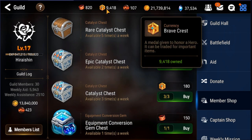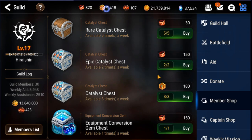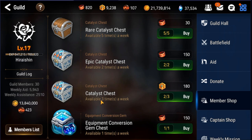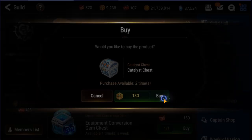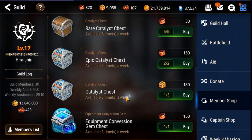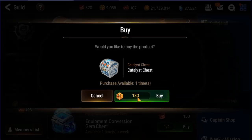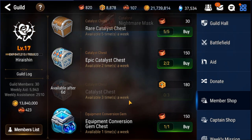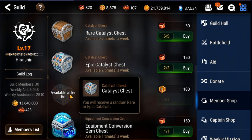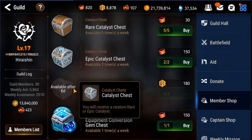Also in the guild member shop — if you have a lot of brave crests saved up, you can buy one of these and see what you get. Sometimes you get an epic catalyst, I didn't even know that. So if you're short on epic catalysts, you can try your luck here with a random epic catalyst to stash it up.